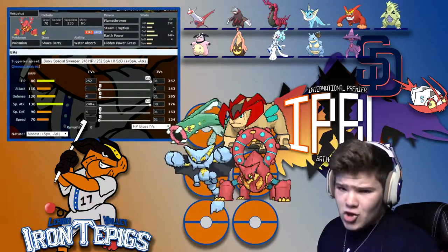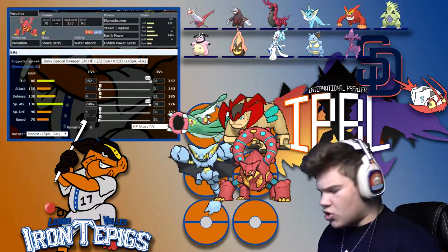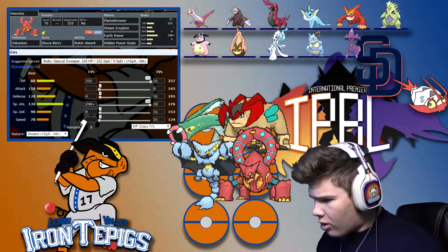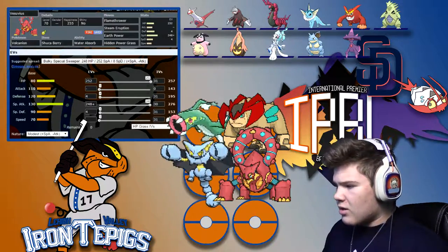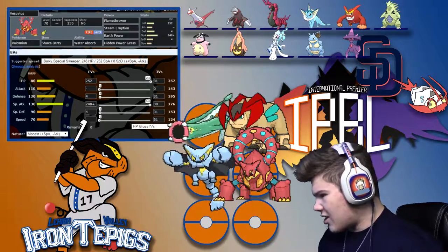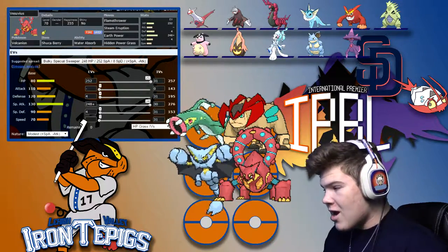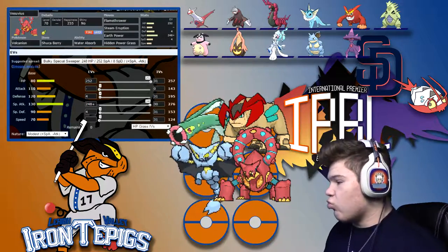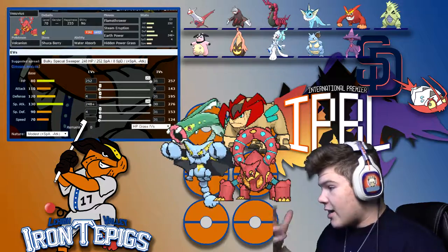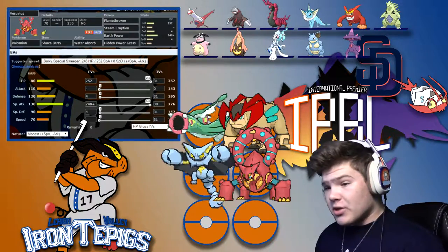Next up, we have the Suvi Subic Volcanion with a Shuca Berry — Flamethrower, Steam Eruption, Earth Power, and Hidden Power Grass. This thing is going to be very nice to have this week. The Shuca Berry is going to be nice because he has ground threats in Excadrill — I believe Scolipede gets Earthquake, I know Darmanitan does, Tyranitar does, and Nidoqueen gets Earth Power. Having the Shuca Berry to halve the damage of a Ground-type move would be very nice. Flamethrower hits well against his entire squad — it basically obliterates Scolipede and Excadrill. Steam Eruption is just a really good move against his entire team. Vaporeon can have Water Absorb, which I need to keep an eye on — that's why I'm running Hidden Power Grass, for the Vaporeon because it's immune to Steam Eruption. It'll also hit Primarina pretty nicely.